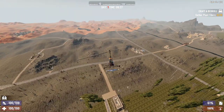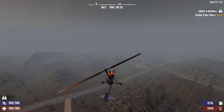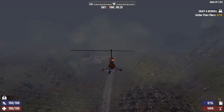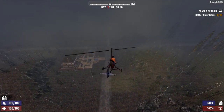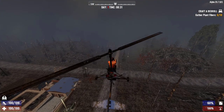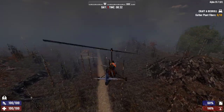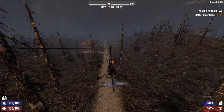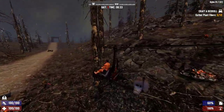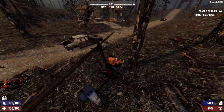I want to land on that runway over there. Move the nose up — the fog is making it hard to see. I'll slowly approach, press C a couple of times, stop holding W, hold Space Bar a bit to control descent. Almost a perfect landing, but there was a tree in the way!